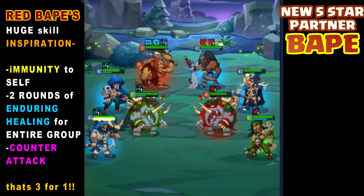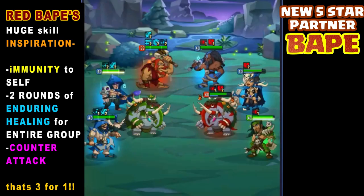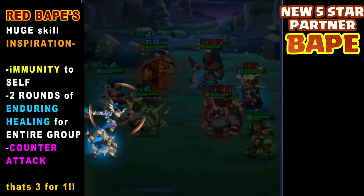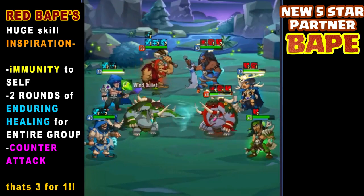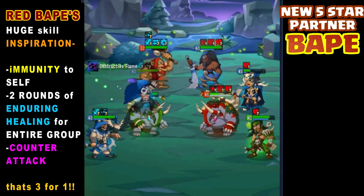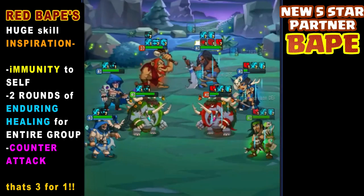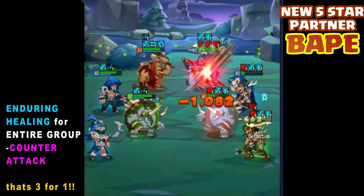Got a couple of replays with them. I know of one guy in 3-2-3 that had one, and one in 4-1-4. So we got kind of lucky and got a few replays right away. First one is on the Red Bape. This is going to be a huge partner. He's got this one skill called Inspiration, and just that one skill — Inspiration — has an immunity for itself.